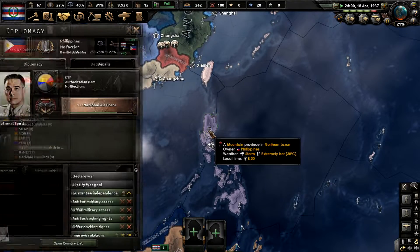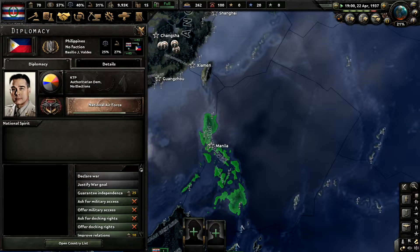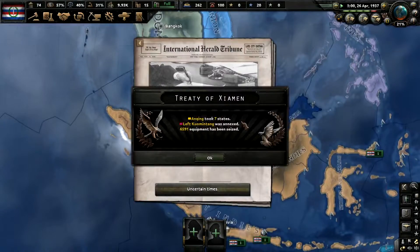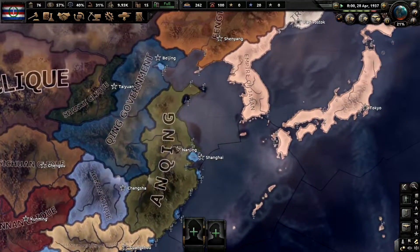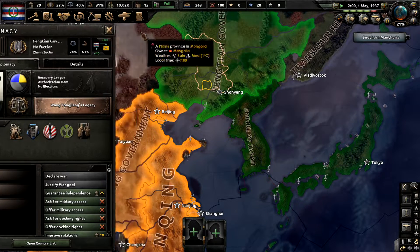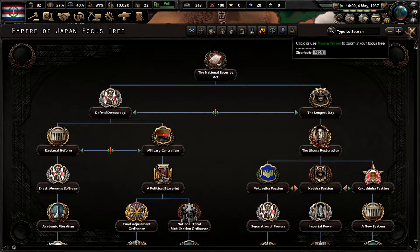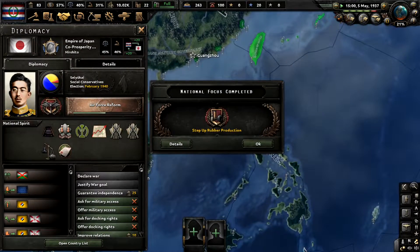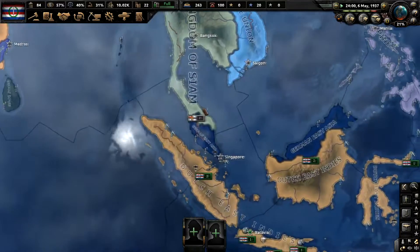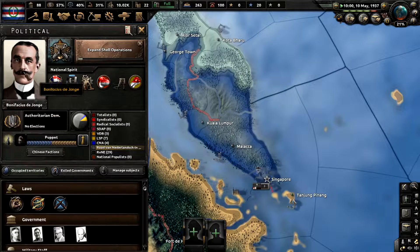Okay, so no focus rate. Do we know yet what Japan's doing? Not really. Step up rubber production, coal, and the Shell operations.